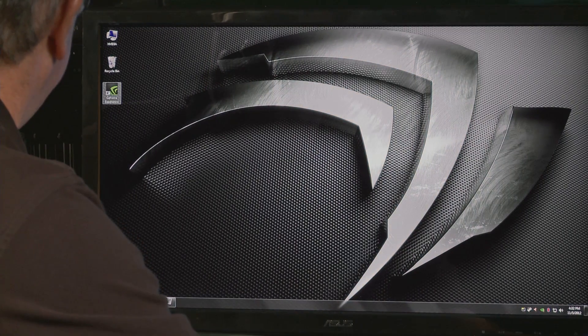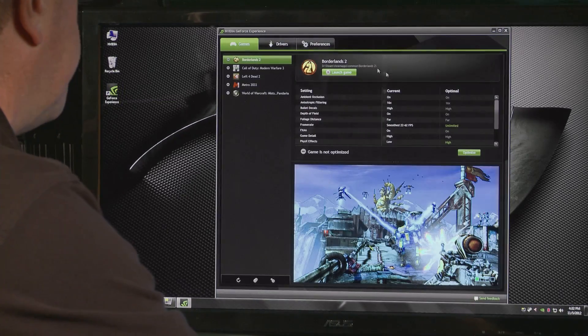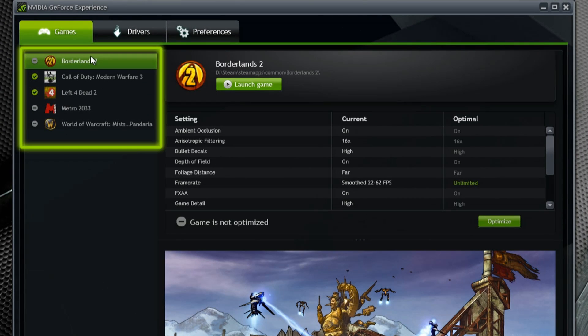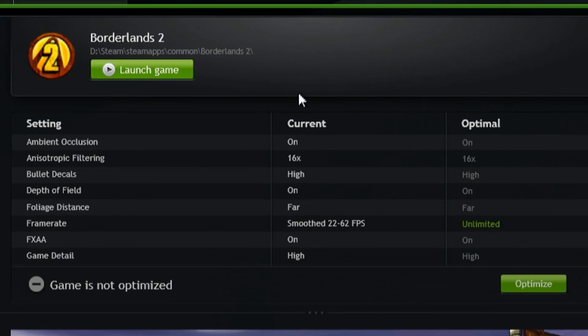The first thing you'll see when you download GeForce Experience is a new icon. Double-clicking it pulls up a very familiar-looking interface. On the left-hand side is a list of all the games detected on your PC, and on the right-hand side you'll see a nice new interface for each game, showing all of the game settings along with the current settings and the optimal settings.